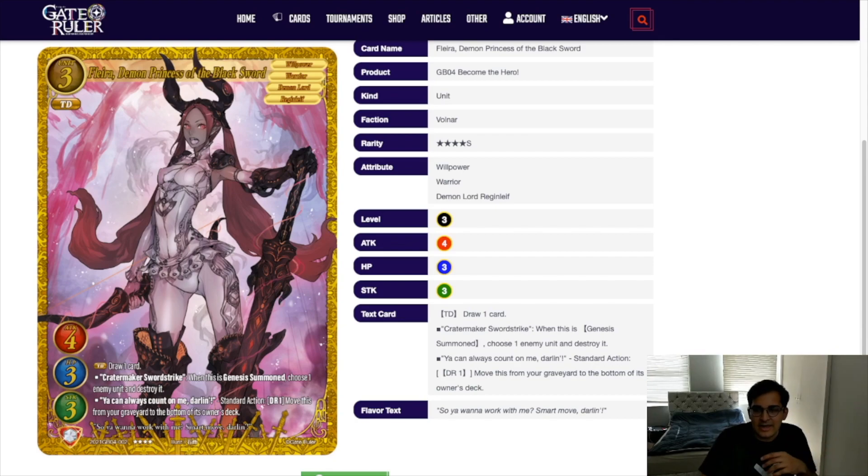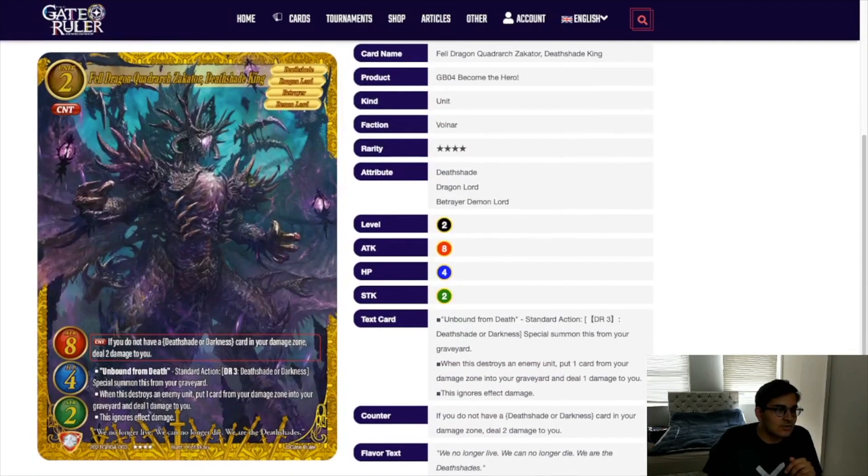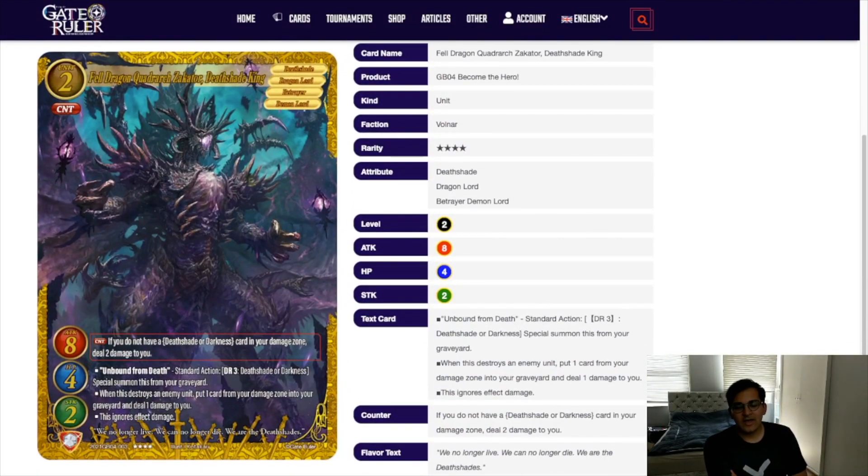Next we have Flera. This is a very powerful card in Regen Leaf and in any genesis summon list, because you can put it back. Once you've genesis summoned into this and your opponent clears it — of course they're going to, it's only three HP and three strikes — you can immediately on your next turn DR1 and slap it right back into deck, easily able to genesis summon again. This is strictly better than using one of the Volnar cards that let you shuffle it back through card abilities, because you don't have to save those cards for this. So this is a very easy one-to-two-of inclusion in most decks. The danger is if it ends up in damage, but with two copies it probably won't. On turn two summons you get to pop anything, and we know how good that is in dealing with defenders this format.